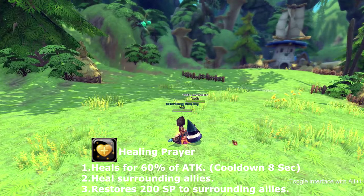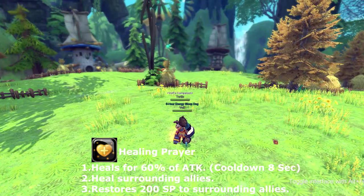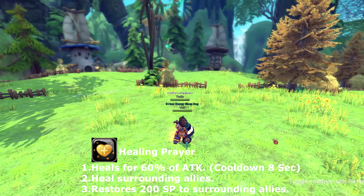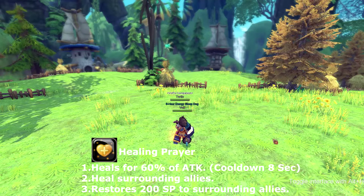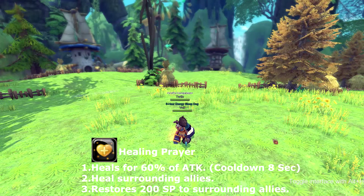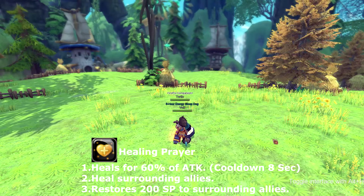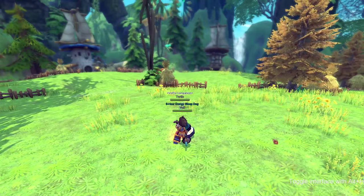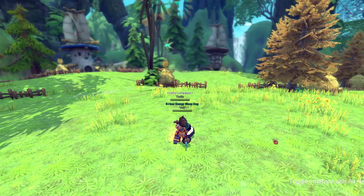Our next skill is called Healing Prayer. Healing Prayer is a healing skill that heals you for at least 60% of your attack, and also heals surrounding allies that are in your party — not just allies physically around you, they have to be in your group. It also restores 200 SP to surrounding party members. This skill goes on cooldown for eight seconds.